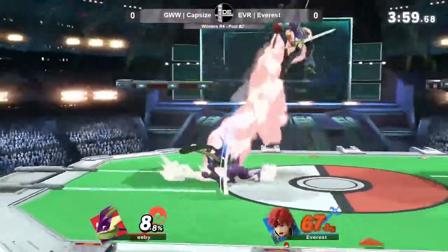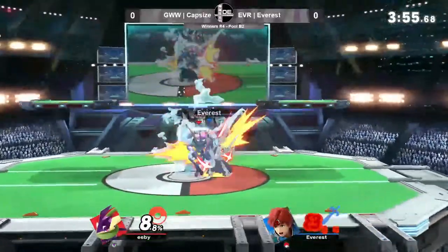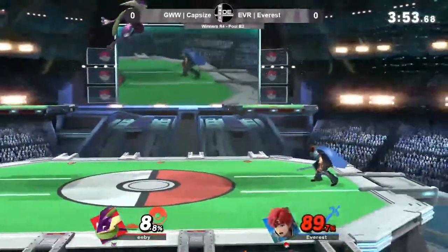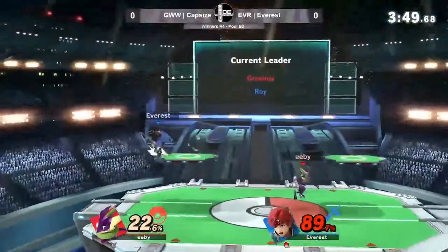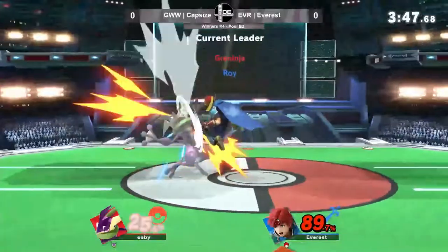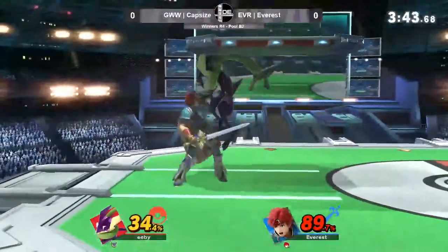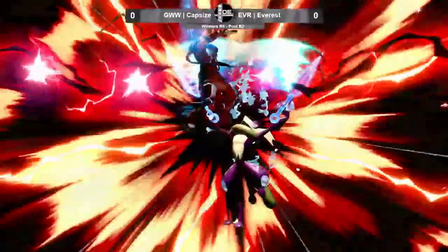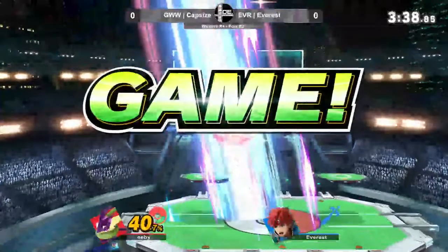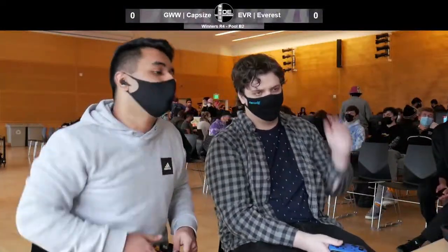These up-Bs out of shield are getting punished here. Another dash attack combo. Capsize in a pretty good position right now — up and in advantage. Neutral is semi-reset here. Roy's blazer putting on percent. A nice grab. Capsize hasn't had too much come through, but the down tilt into up smash sealing the game.